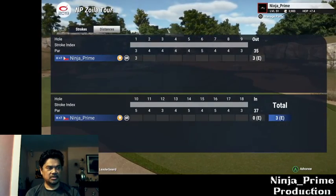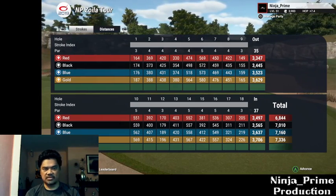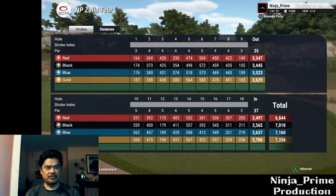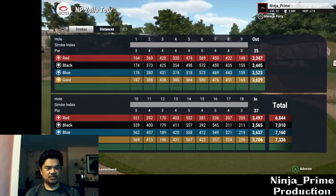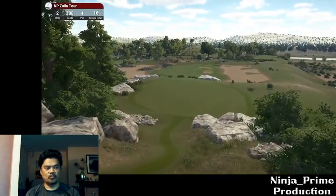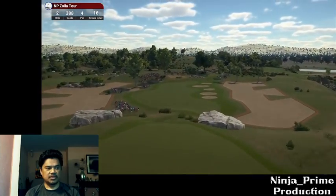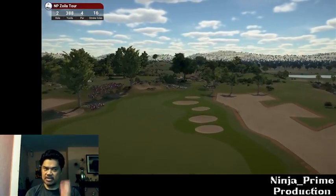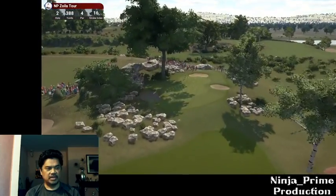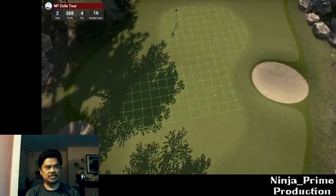Let's look at the scorecard. This is the front nine, so it's 3,629. I am, of course, playing off the gold tees and pin set four. As you can see, I've included crowds in this one. If you see any of my courses and they have 'tour' at the end of them, it basically means it can be played in society mode as I've included the crowds and everything.